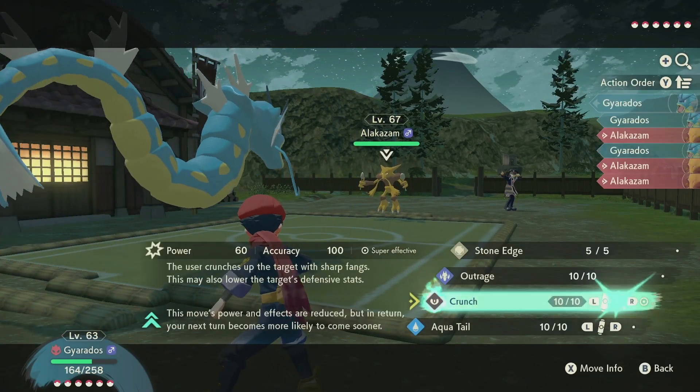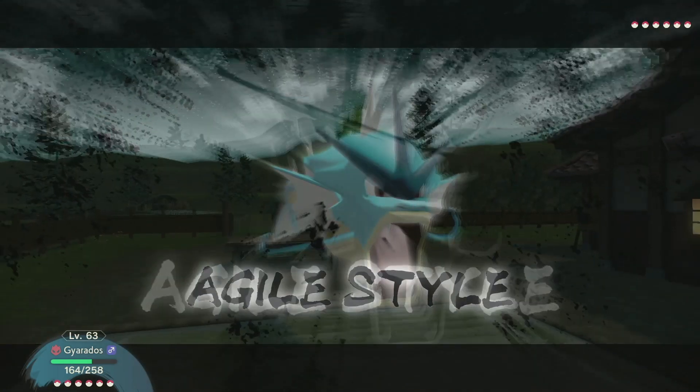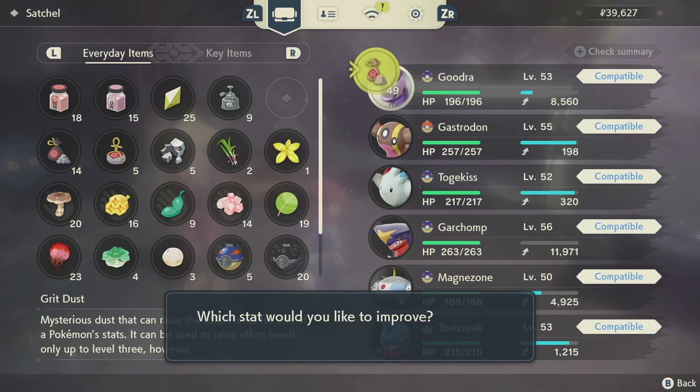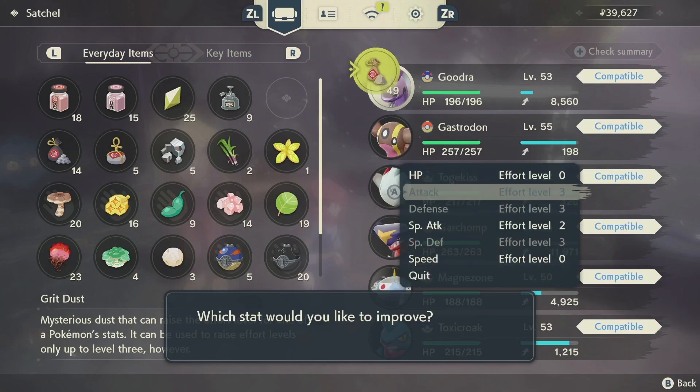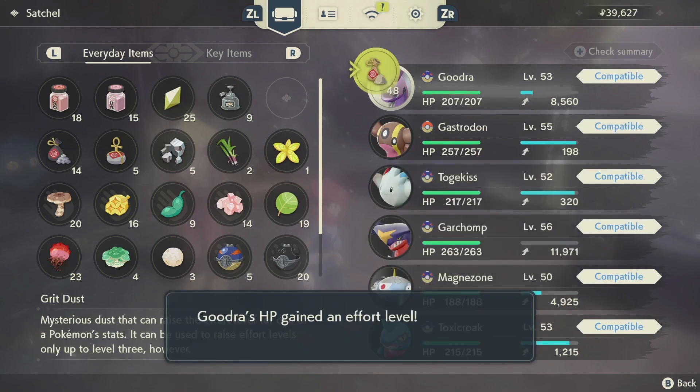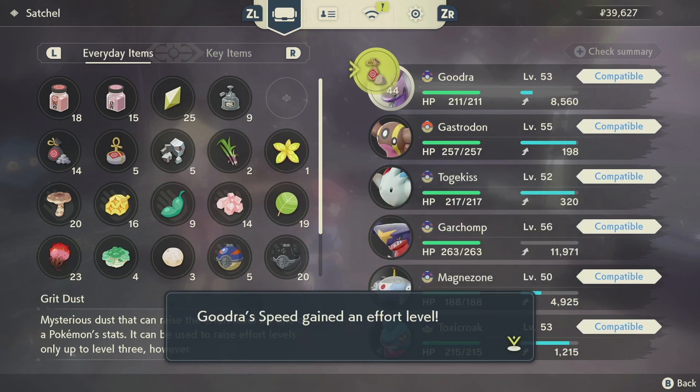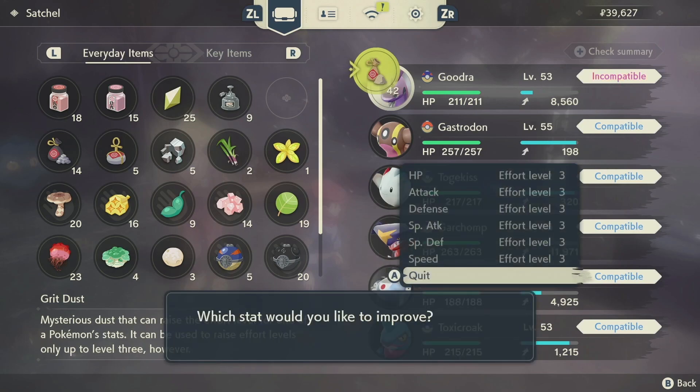First, there are no EV points on kill. They change up how EVs work entirely, and it's both good and bad. Originally, just playing through the game, you'd gain EVs and help your Pokemon grow their stats naturally across the board, unless you kind of hyper-focus them early on. But because that's not how it works in Arceus, your Pokemon are naturally going to have lower stats than you would in other Pokemon games.